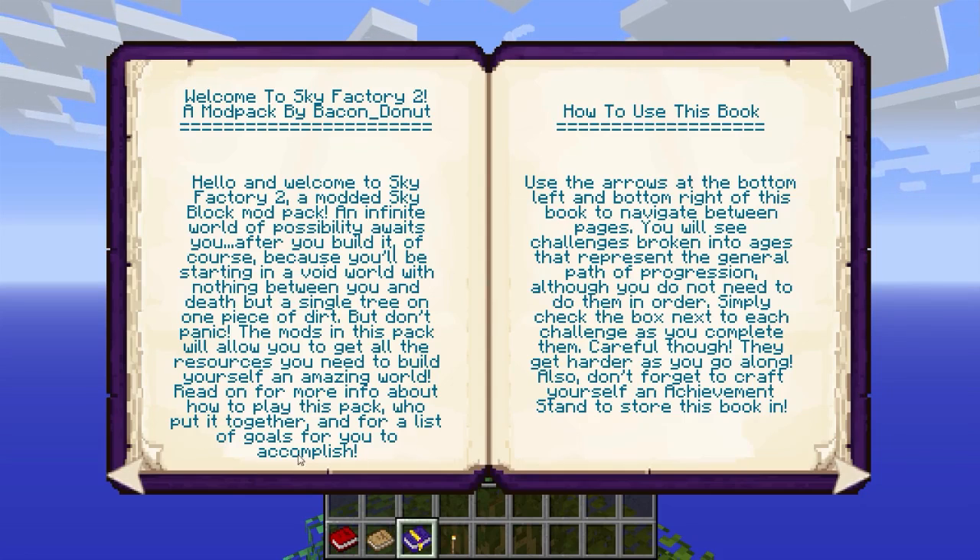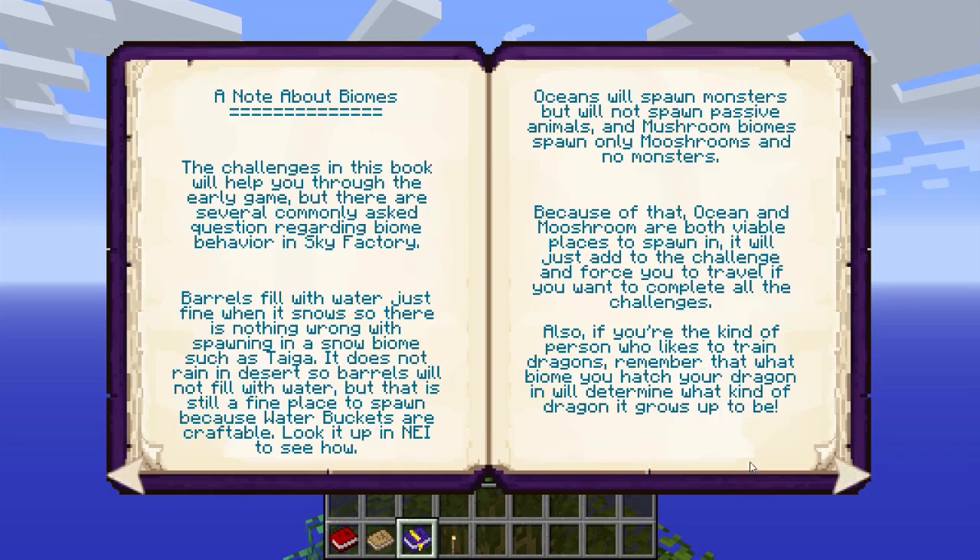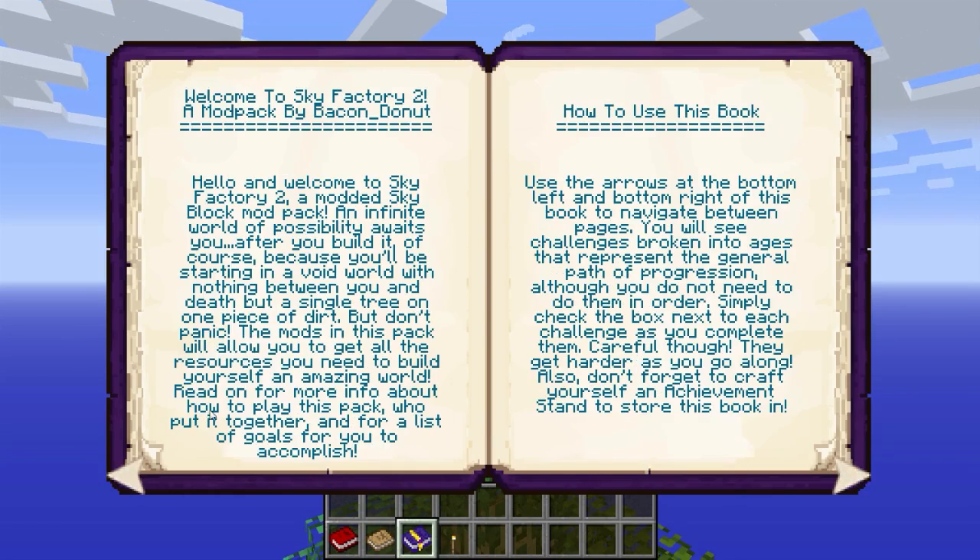Vocês podem ler aí, dá uma pausa. Se vocês quiserem traduzir de forma correta, vão até o Google Translator. Dá para ter uma ideia do que a gente vai ter que fazer. Aqui é o nosso livro guia, onde temos algumas coisas falando a respeito do modpack. Que é um skyblock, só que com mods — são 153 mods. Aqui está dizendo como usar o livro, e eu vou usar as setinhas para ir para lá e para cá.